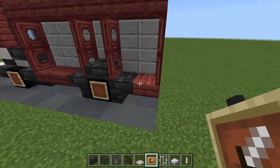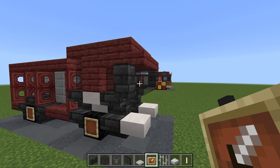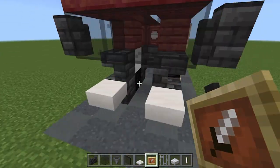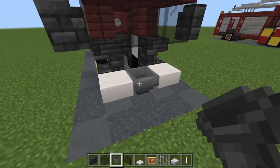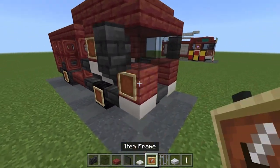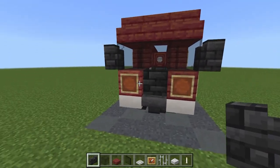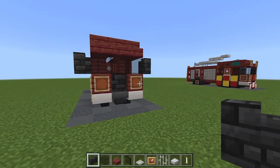Place item frames on every wheel — the front two will be covered with banners later, but it adds extra detail. Add item frames here and here, then two more on the front on the mangrove, which I nearly forgot. Place a hopper between the two quartz slabs, then grab mangrove slabs placing one block on both sides and adding item frames to the front as well. Add a deep slate tile wall between the two front blocks for the front grill — that looks like a proper fire engine.